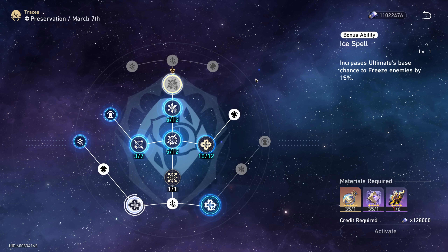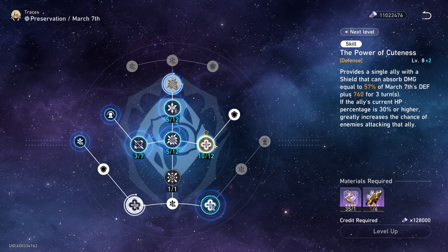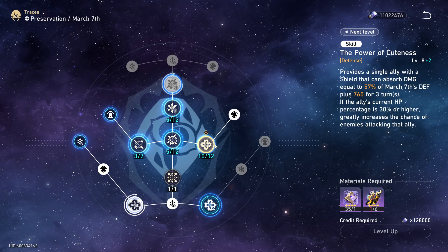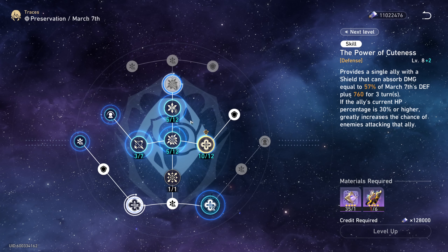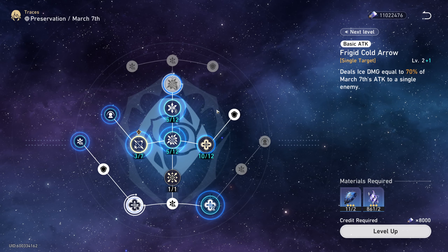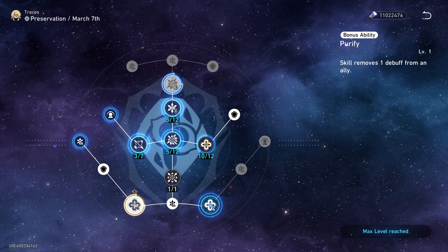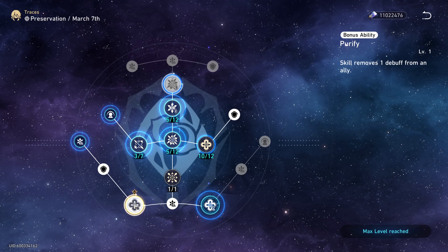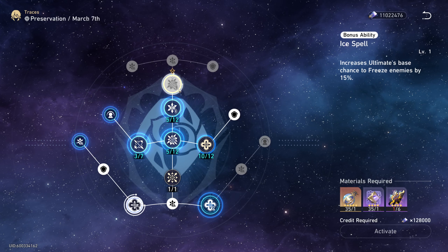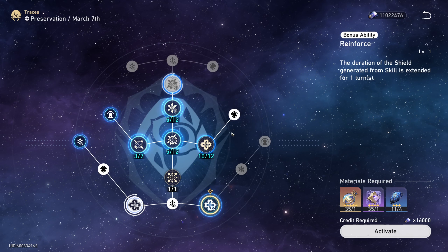As for skill priority, pretty much only her skill is the one you should be leveling up. But if you insist on investing more, prioritize her talent next, followed by her ultimate, and then her basic attack. As for which major traces to prioritize, I would definitely go for her first major trace immediately, then if you want the extra base chance to freeze you can go for her third major trace, followed by her second major trace.